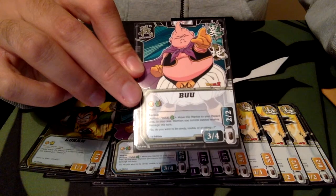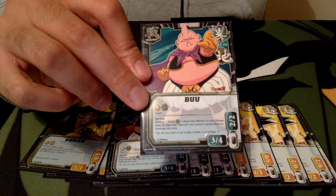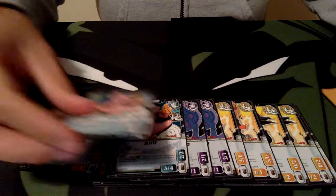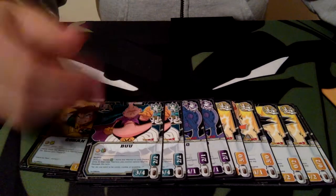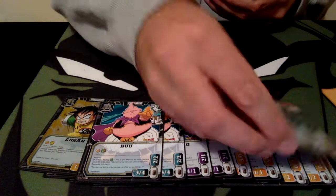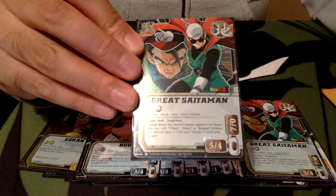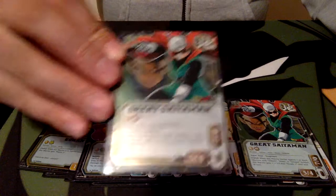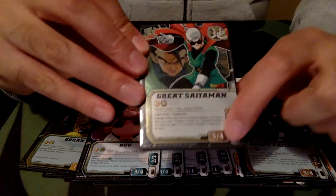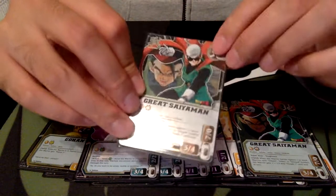We can move Buu to the discard area and prevent any damage to our Warriors that turn. We can do this in the action phase, so we can really save our Warriors since we don't have a lot of protection. For the final beatsticks, we run 2 Great Saiyaman. He is a very good support Warrior with his 5-4, but if he does get injured he becomes a 7-0, which is going to be very important for us in this deck.